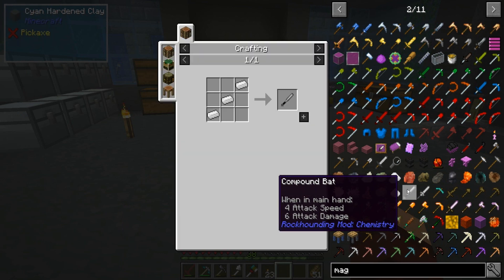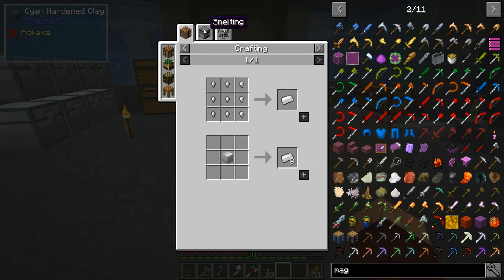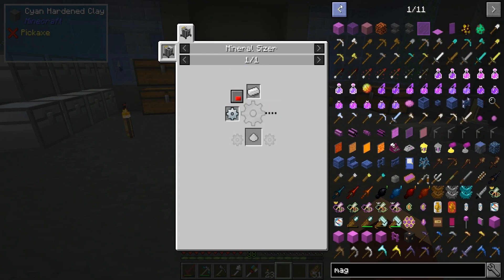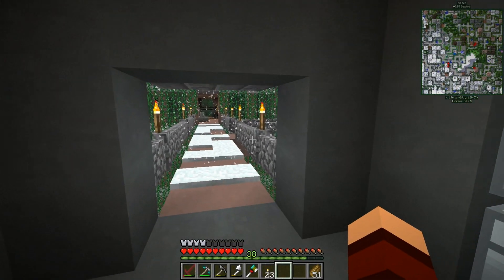Is that a baseball bat? Compound bat — what does that mean? How do you make that stuff? That seems difficult. I don't want to do that anymore. I'm sure you guys will let me know if I'm missing anything, but I did not see any sort of magnet. That is 100% unfortunate.